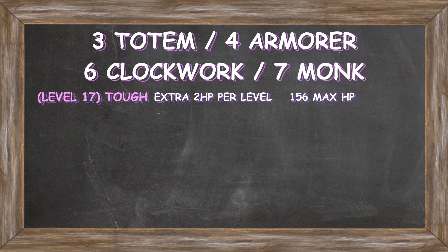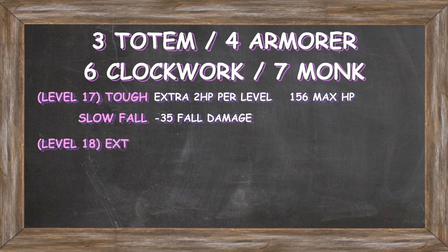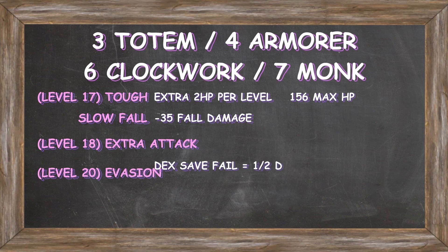Also at level 17, we get the Slow Fall feature — a reaction that reduces fall damage by 5 times our Monk level. At our 5th level of Monk, we gain Extra Attack, allowing us to make 2 attacks with our Thunder Gauntlets each round. For our final class feature, we unlock the Evasion feature at level 20, which means that if our character fails a Dexterity saving throw, we take only half damage, and if we succeed, we avoid the damage entirely.